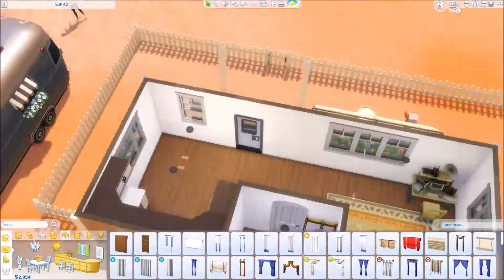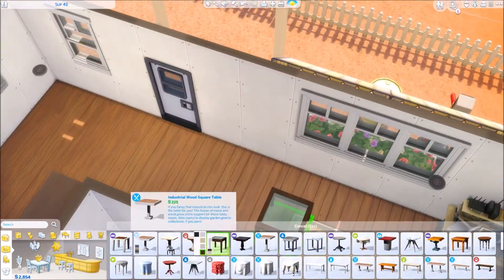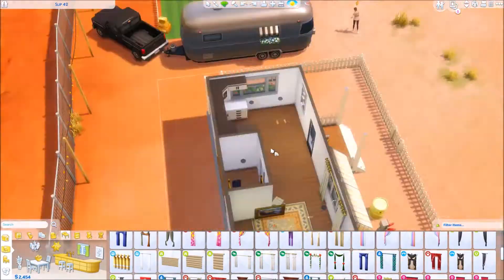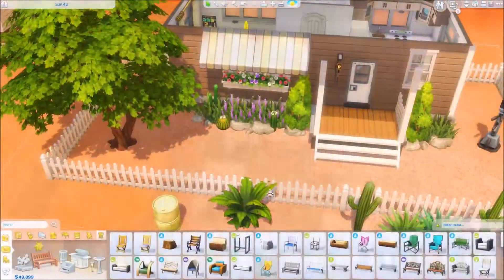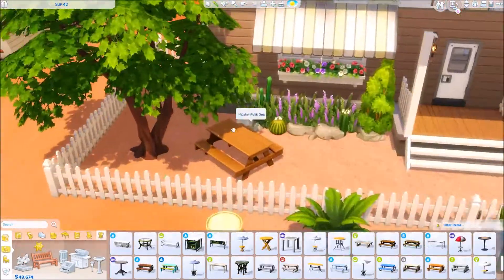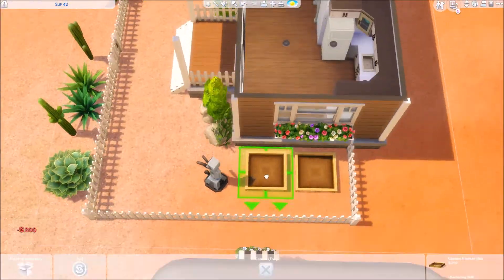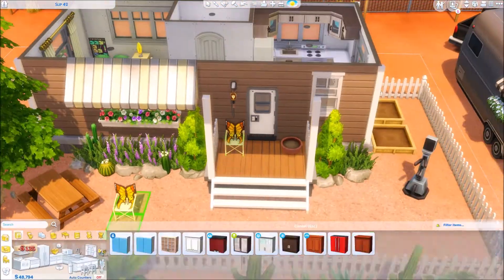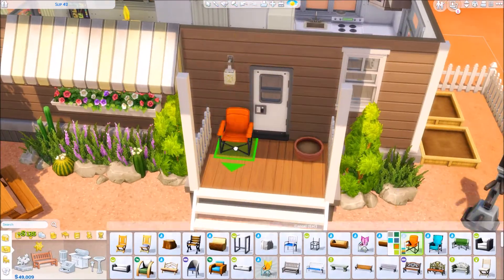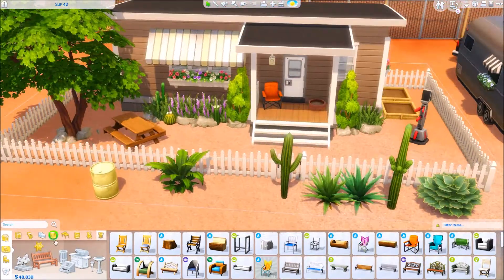This video is only like 7 minutes because it really didn't take me that long to build this — I mean, it's just a trailer, it's a rectangle. I cut the landscaping out because I just do the same thing over and over again. I added some planter boxes and I really like this orange chair at the front — it just makes it look nice and bright.